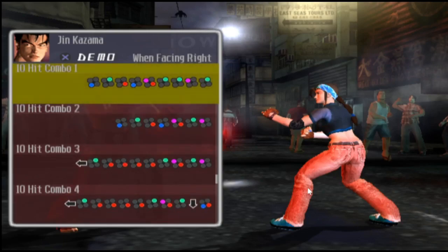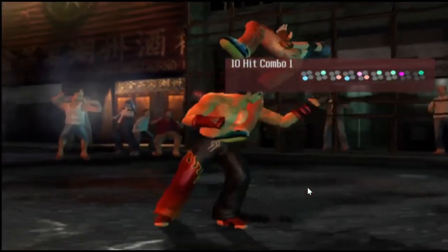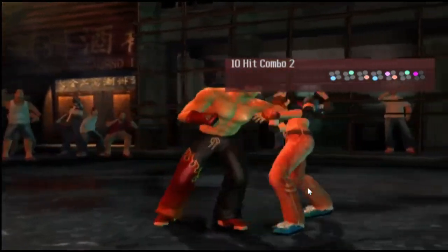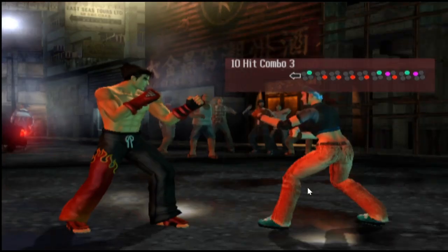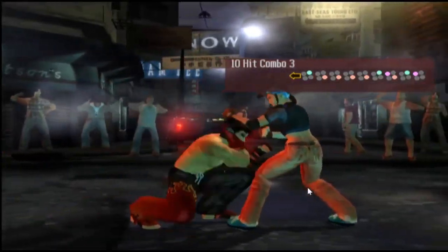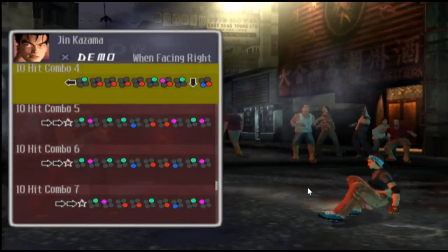These are the ten-hit combos that I don't know how to do — don't call me for any tutorials for this. This is when you want to play as Jin and smash the character with the full wrath of the character. Jin is armed with complete, immense, and furious anger. You don't have to do these moves — it takes a lot of skill to know how to block them. Trust me, Jin is a dangerous character — this is why he's one of the strongest characters in the game, because he just wants to destroy you immensely, physically, and mentally.